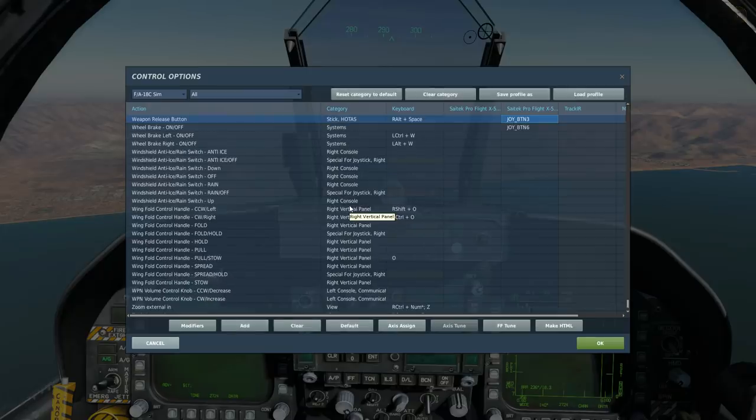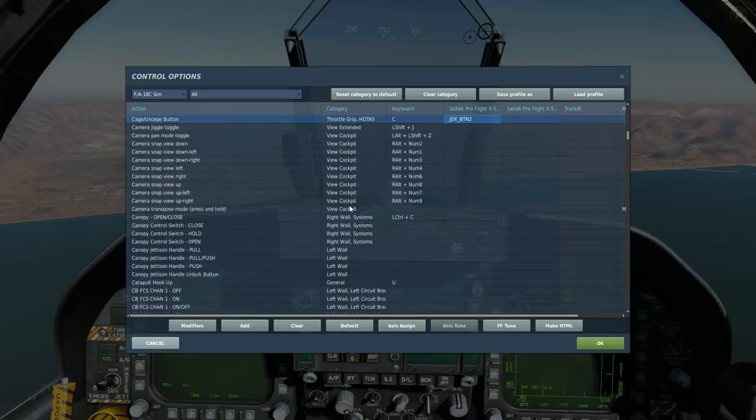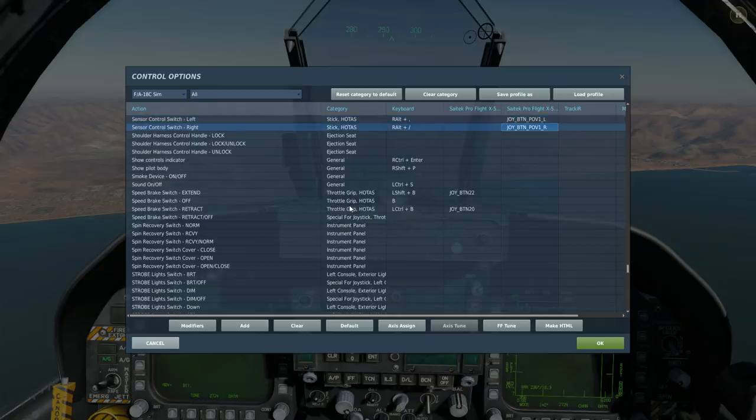To drop the bomb, press the weapon release button. To slew the seeker head, press and hold TDC depress while pressing TDC up, down, left, and right. It's important not to forget to hold the depress button — otherwise it doesn't work. We also need to uncage the seeker head from its boresighted position using one press of the cage/uncage button. We'll need to select the relevant DDI using SCS left or SCS right as needed. First we'll drop without the datalink pod, then do another drop with it.